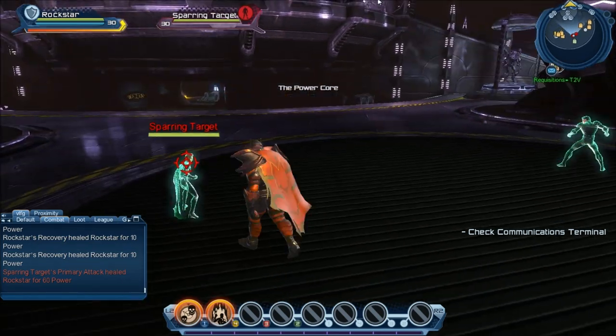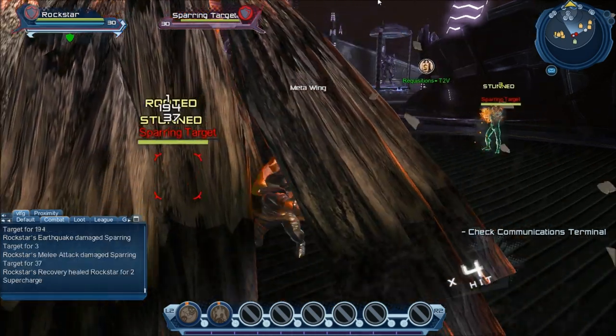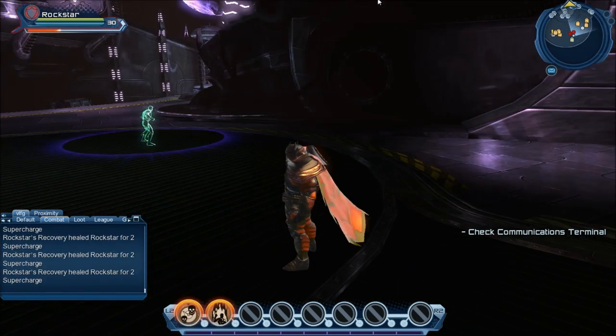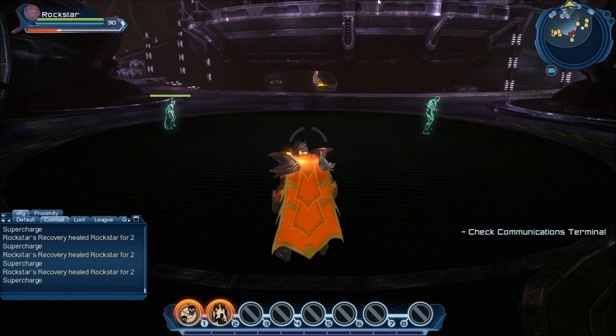One supercharge is Earthquake, which is a 25% supercharge — and you can Aftershock it, which ends up using more supercharge. If you spam it, it just keeps going. What's actually cool is Earthquake can be used as a 25%, 50%, 75%, or 100% supercharge. So if you start hitting the Aftershocks and then the boss resets, or somebody else supercharged and killed all the adds, you can just stop hitting it and save the rest of your supercharge for next time. It's the only supercharge in the entire game that works like that, and I think it's very useful for that reason.